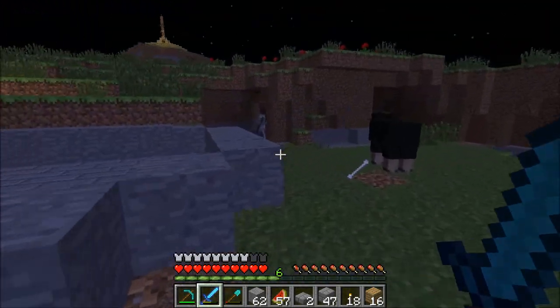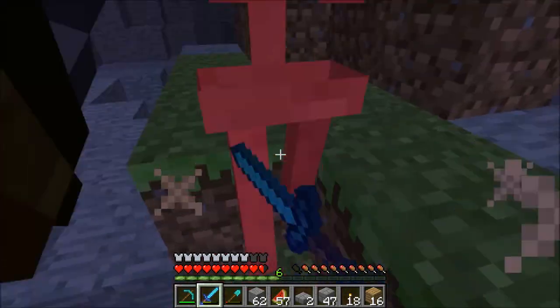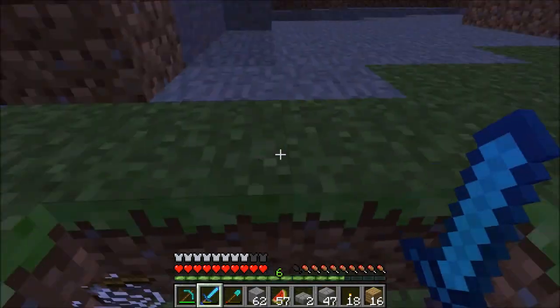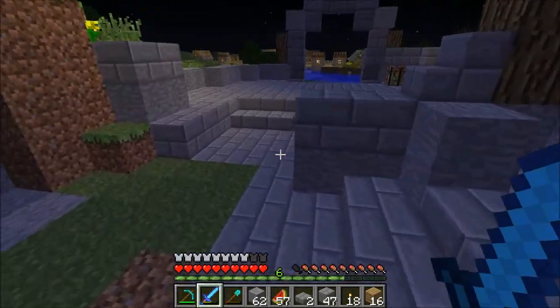I swear I thought there was someone firing. Son of a gun. And he dropped a bow, which could very well be enchanted. Nope — it's a nearly broken bow. I forgot they can actually drop items that have damage values on them now.